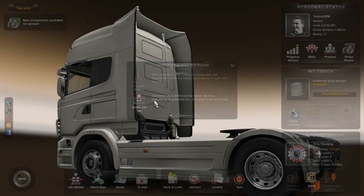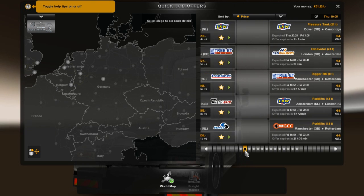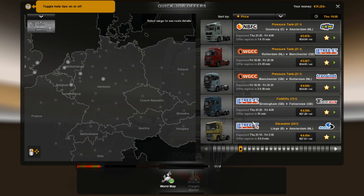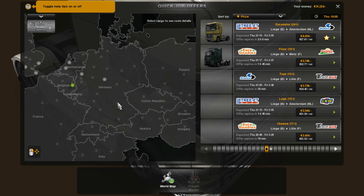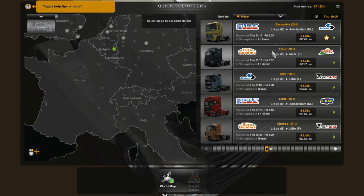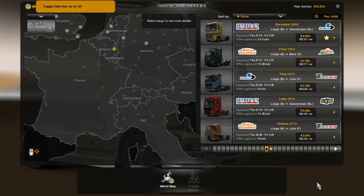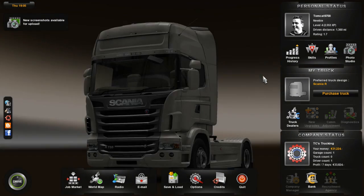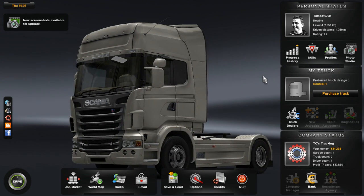Let's see what jobs we have available — we've got pressure tanks, forklifts, excavators. Out of Kassel we've got ore, that's interesting. We could do an excavator out of Liège maybe, or the logs, or the cheese — not sure. If you guys enjoyed this episode of Euro Truck Simulator 2, don't forget to leave a like and tell me what you thought in the comments. If you're new to my channel, subscribe to follow my journey of working my way up to my own trucking company and any mods I install in the future. Hope you guys enjoyed — Tomcat out!